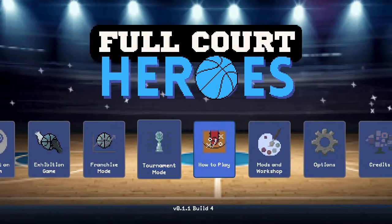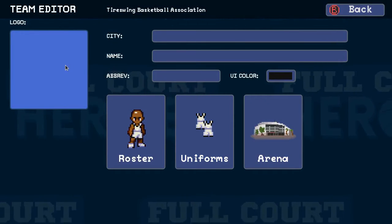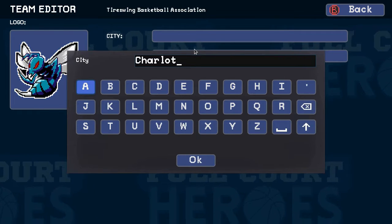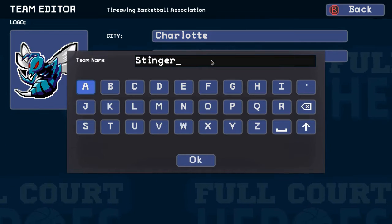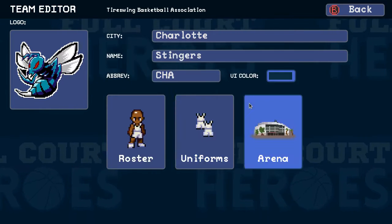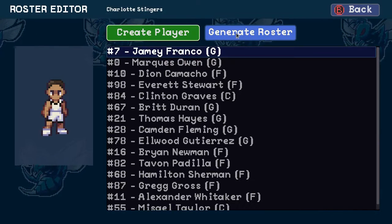We can go into the game and head into the mods and workshop option, then go into the league. We're going to create a team, which takes us to the team editor. It's blank, so we'll set a logo — that logo we dropped in the team logos folder appears in the menu and we can select it. We can enter a city — Charlotte — and the name of the team — the Stingers — and an abbreviation for how it displays on the ticker. Then we'll choose a dark blue UI background color. From there we can go into the roster and just generate players randomly to put on our team, including their appearances and stats.